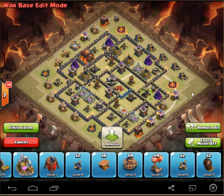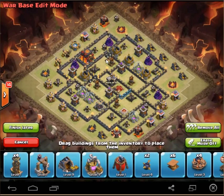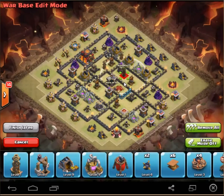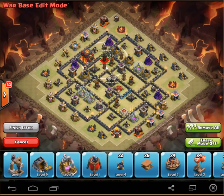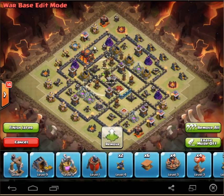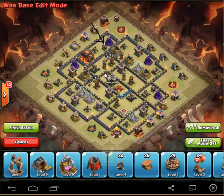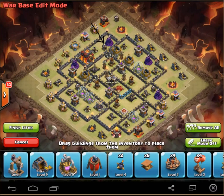Next, I'll talk about Teslas in relation to air defenses. To protect against loon attacks, I like to stack the Teslas kind of like this — something like this. If they bring in a Hound from right here again, all of a sudden they have to deal with those two air bombs hitting, three air defenses shooting at them, and another 400 damage coming from the Teslas. It's just something else that can quickly kill those Hounds.